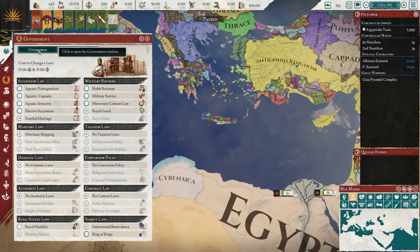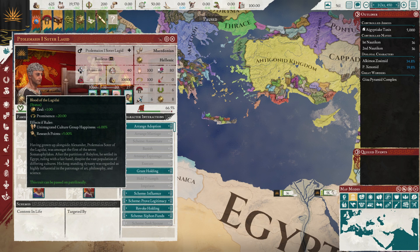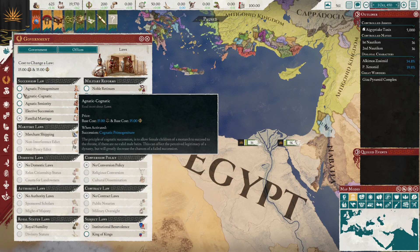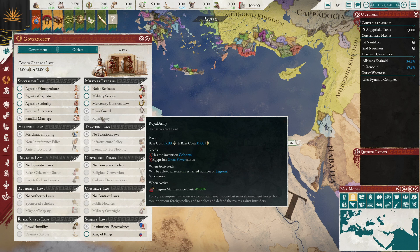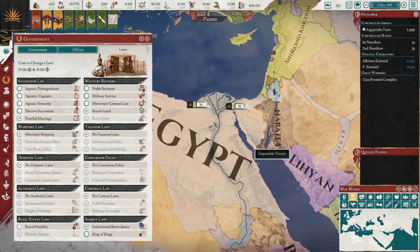As Ptolemy, you start off with Familial Marriage. Ptolemy himself has the Blood of the Lagid bloodline, which is one of the better bloodlines in the game — the unintegrated culture group happiness and research points is very useful. However, it's only passed on patrilineally, so if a daughter takes over, you will lose it unless she marries a relative. So if you want to keep that bloodline, it may be worth swapping to male inheritance.